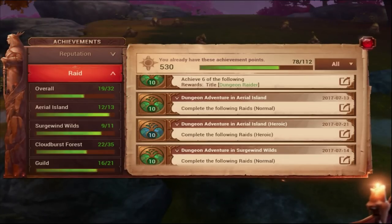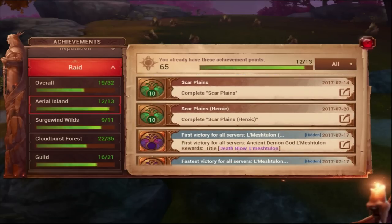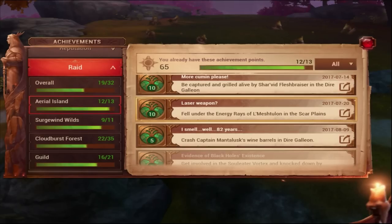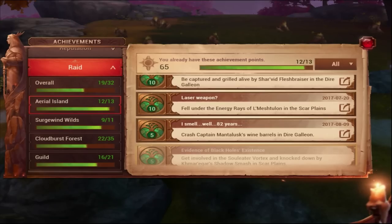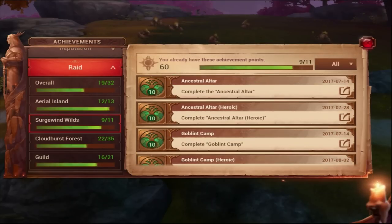Then we move down to raids. All different raids give you achievements by completing them, but some give extra achievements for specific conditions. For example, being captured and grilled alive in the Dark Galleon by the cook gives an achievement. Falling under the last boss Scar's laser in Scar Planes gives an achievement. There's one I haven't done yet — getting involved in Soul Eater Vortex, where you have to die by the soul vortex on the first boss.